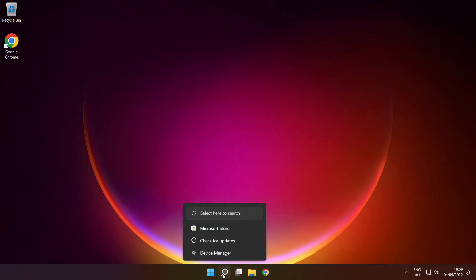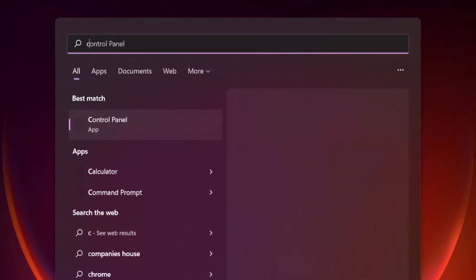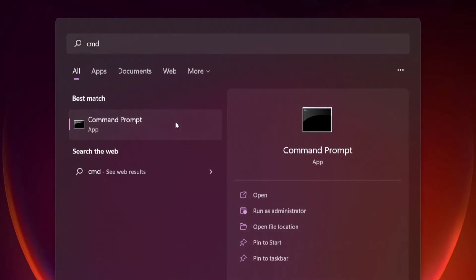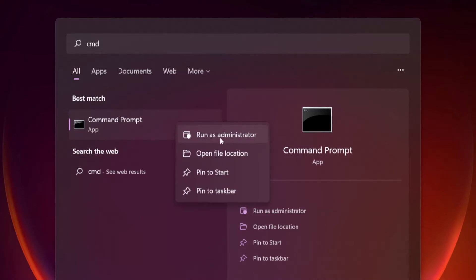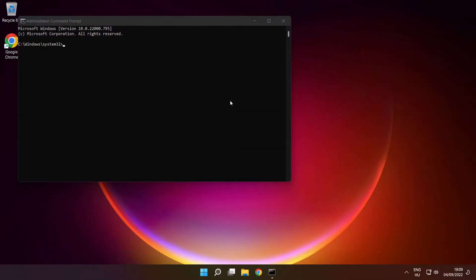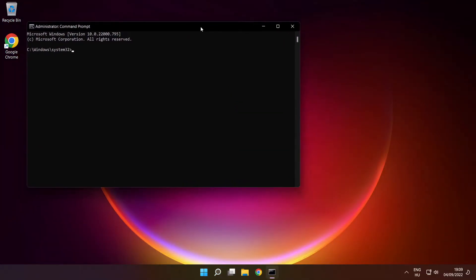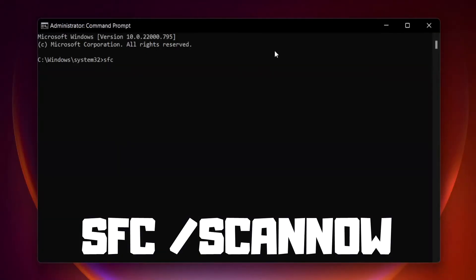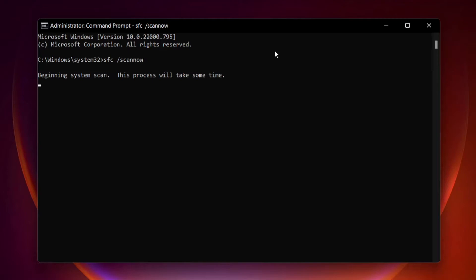Click the search bar and type CMD. Right click Command Prompt and click Run as Administrator. Type SFC /scannow. Press enter. Wait.